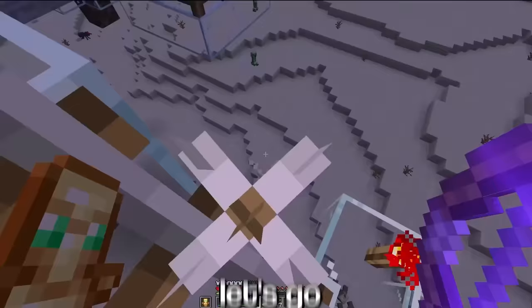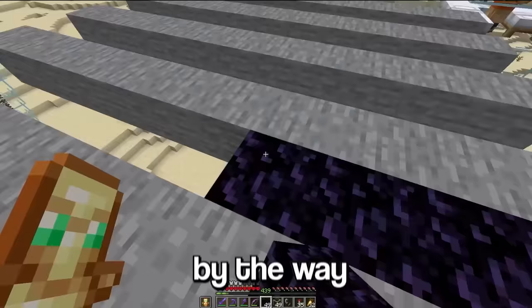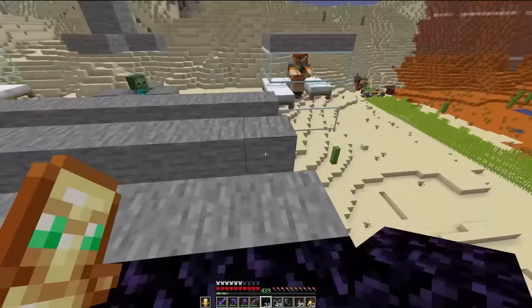Let's go. Alright, now I'm pretty sure we should be able to get rid of these slabs. And then one of the final things for us to do is actually build the portals. By the way, I'll put the link to the iron farm in the description down below.